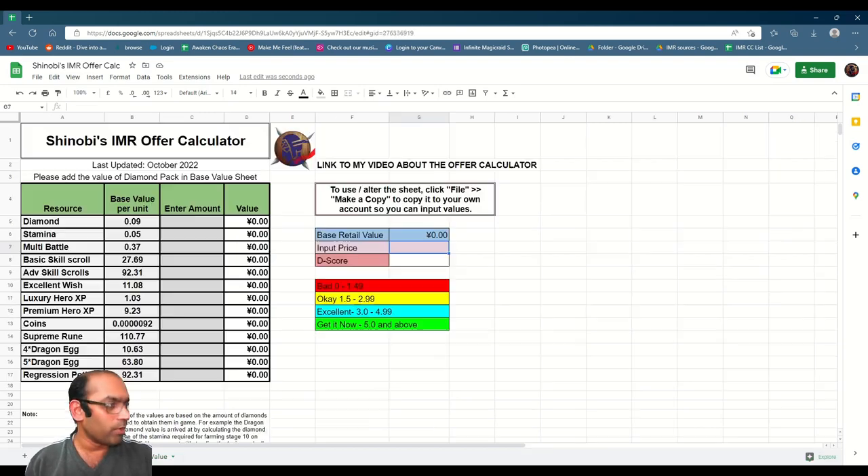Let's go to the offer calculator. You can enter whatever value the offer is in the 'Enter Amount' column, and that will give you the base retail value. Then you input the price shown in your currency in the app, and that gives you a score. The score ranges from: Bad (less than 1.49), Okay (1.5 to 2.99), Excellent (3.0 to 4.9), and Get It Now — the best value — which is 5.0 and above.